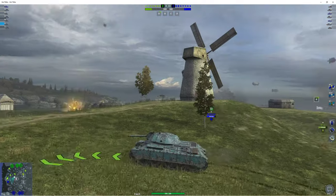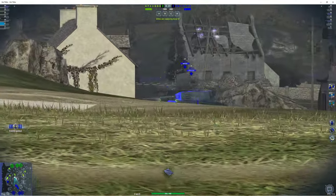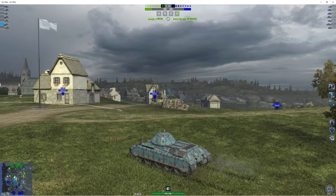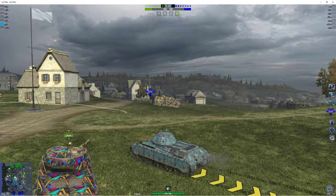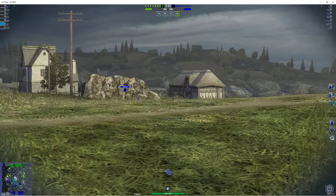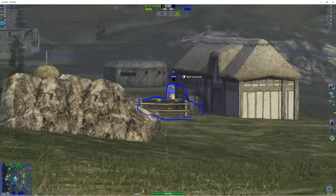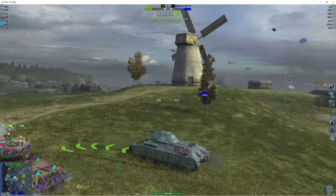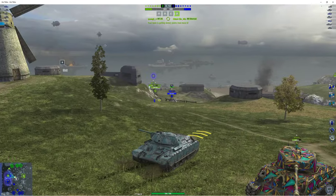Okay, this has decent gun depression it looks like — yeah, we're actually able to peek over this ridge pretty well. We're getting 171 damage in, which I find pretty good. Now let's try to get some more shots. Oh, that was unfortunate — we bounced on an AMX 12t.